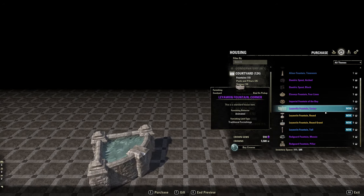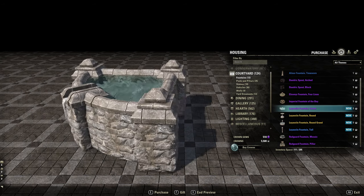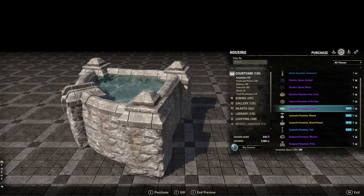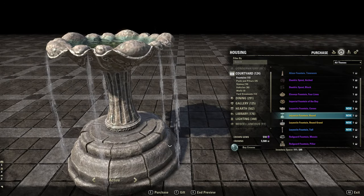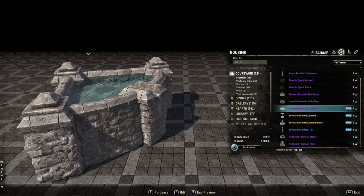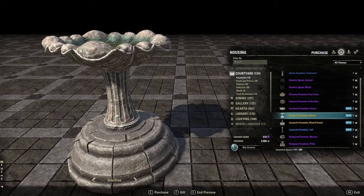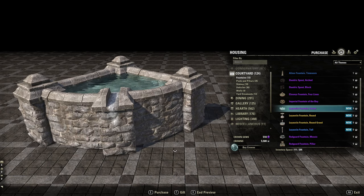We do have some fountains. We got the Leowen Fountain Corner with water coming out of it. You could set up four of these — one there, one there, one there — put something decorative in the middle and make a good-looking fountain that way. We got the Fountain Round; maybe you could put that in the middle of your four, sink it down a bit and it'll look cool. You can have it active or inactive, but this one has no mode so the water's coming out constantly.